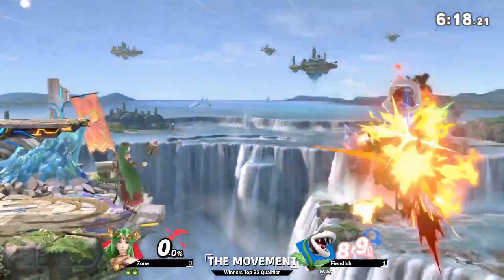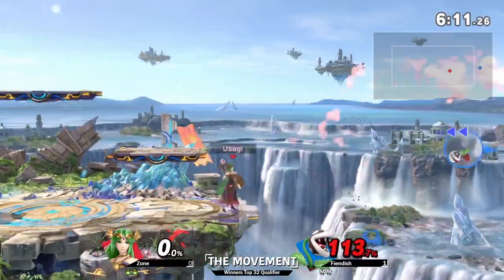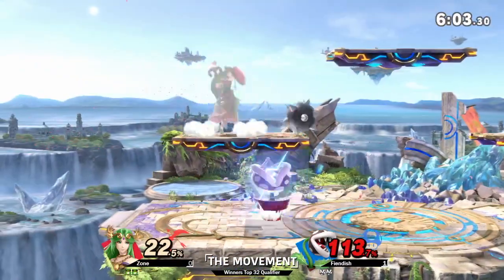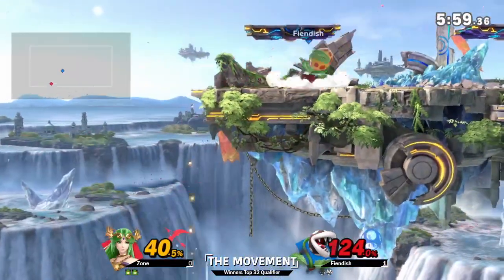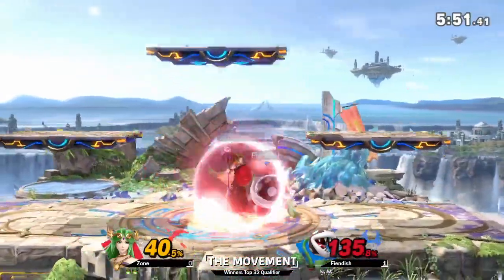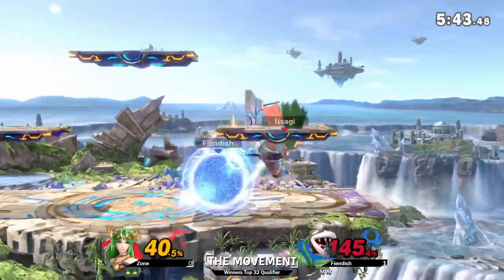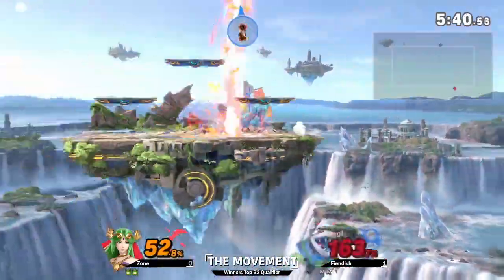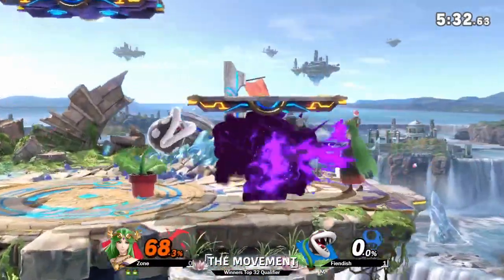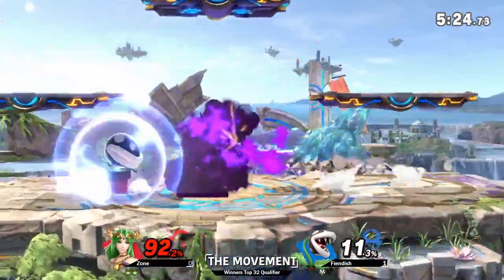I don't know the exact frame data of patooey, but there's a lot of shield pressure with that thing. That was really really good from fiendish. A down B — just look at the damage racked up already. I'm wondering when fiendish is going to catch on to these really high jumps from ledge coming from zone. Avoiding the patooey but the movement is fairly linear — you've got to be so careful. The explosive flame again, really catching out a patooey attempt when he drifts off. But you can see Plant just racks damage so so quickly.